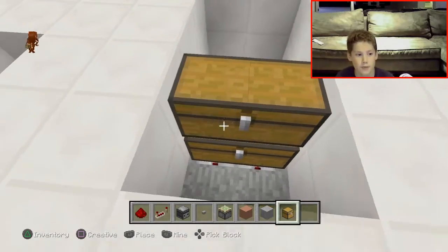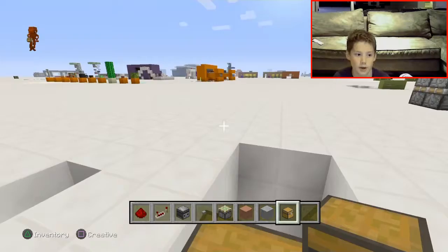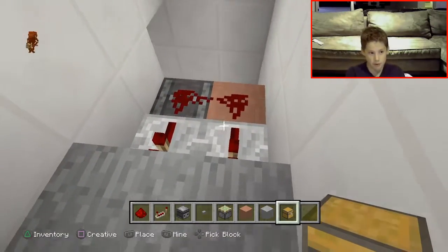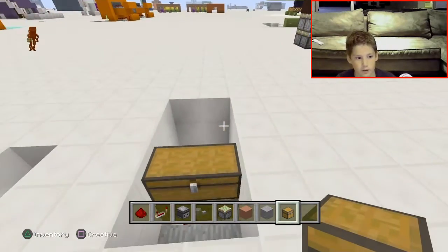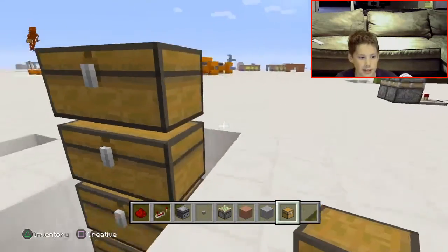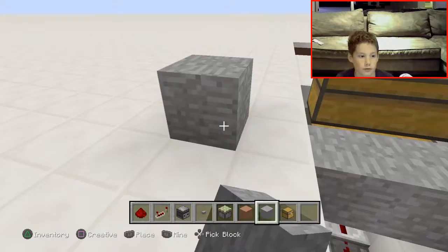Now you just want to place your chest — you can place your chest anywhere you want, but it needs to be above the repeaters for this to work. Behind those chests, this is your wall — I forgot to tell you that.